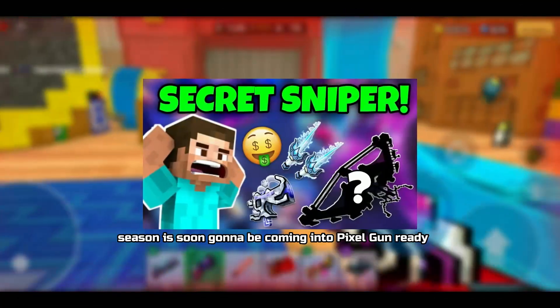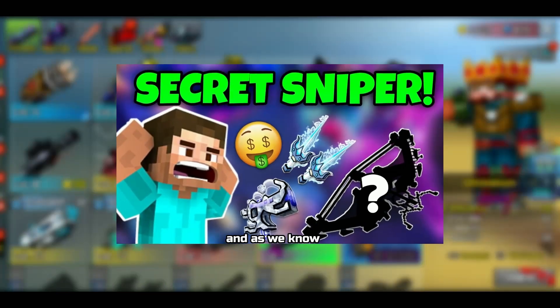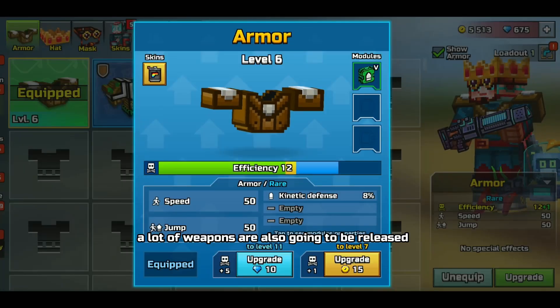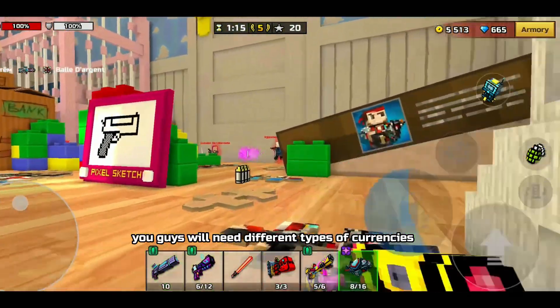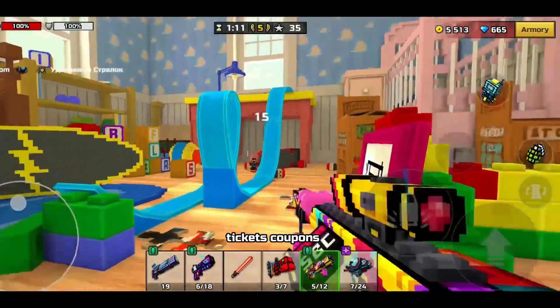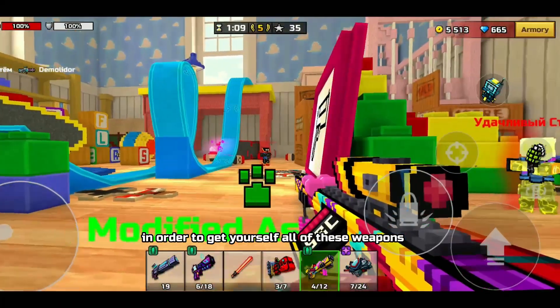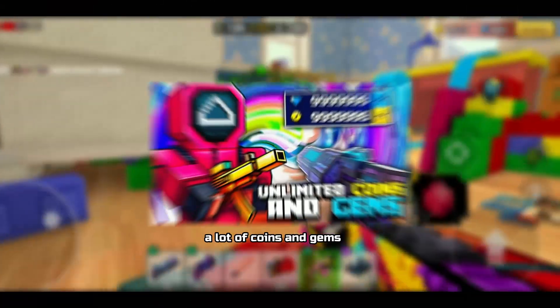The new Digital aka AI season is soon coming to Pixel Gun 3D, and along with it a lot of new weapons will be released. You guys will need different types of currencies — coins, gems, pixel pass tickets, coupons, and more — in order to get all of these weapons. And you'll definitely need a lot of coins and gems.